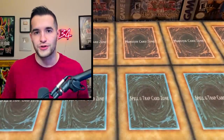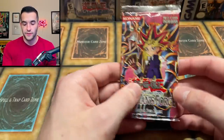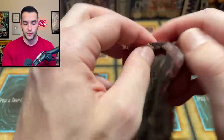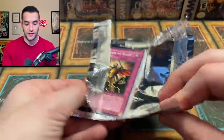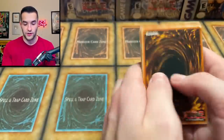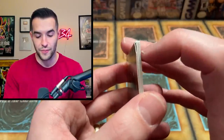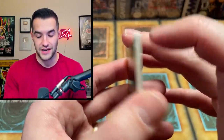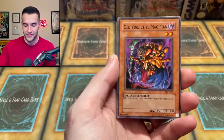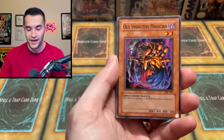Unlimited Dark Magician Girl — if we got even a 9 on that it would be a lot of money, and a 10 would make our money back. Even a raw copy is worth a bunch. Old Magi Magi, Mass Driver — wait, this corner is destroyed. How is it so bad? It's in a pack. Thunder of Ruler, Koizu, Magical Marionette, Involve of Dragon Destroyer. Here we go, final card. Please no... oh no...